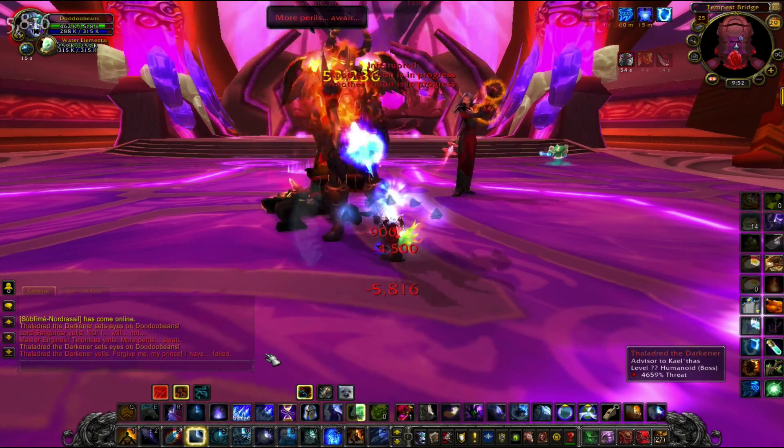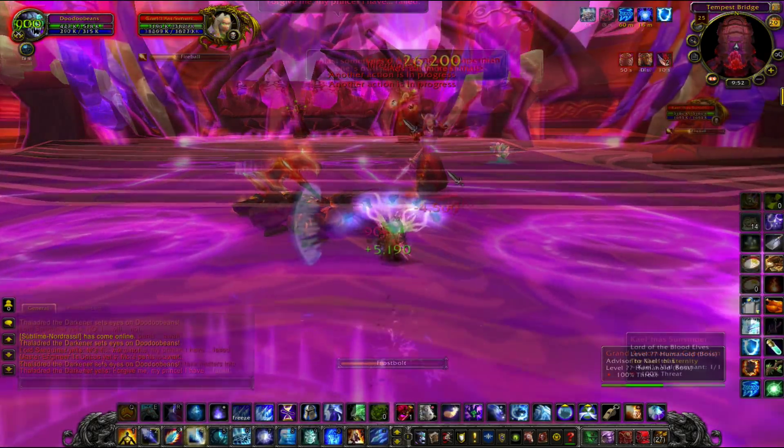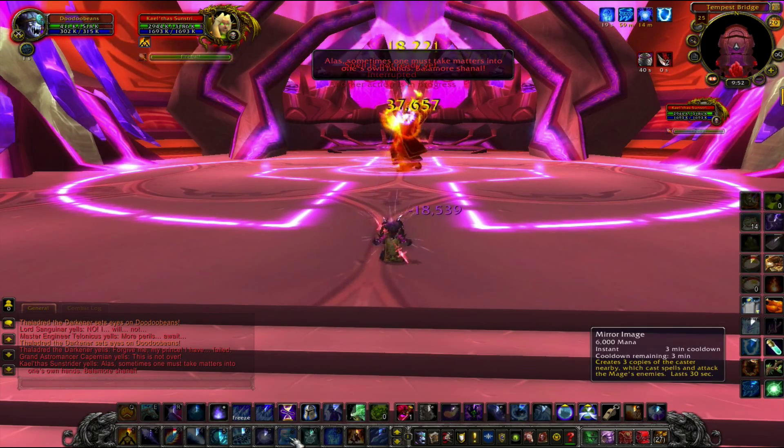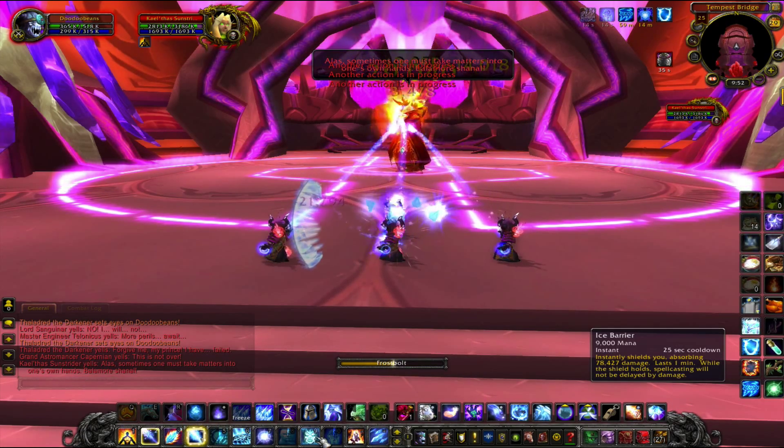If you are a class that has a pet, it is very important to dismiss your pet after Phase 3, since having the pet out will trigger Kael'thas' mind control attack, which will reset the fight. This is also the case for abilities such as a mage's Mirror Image, which creates three clones of the player.